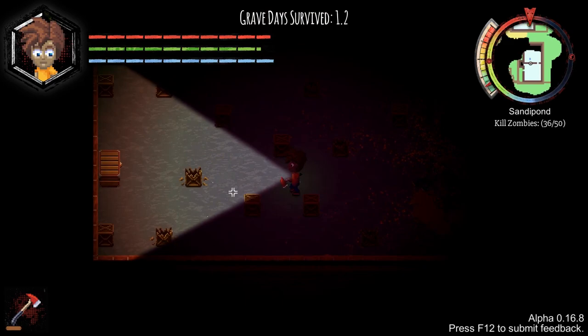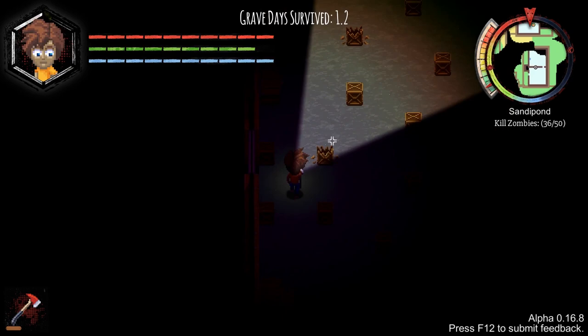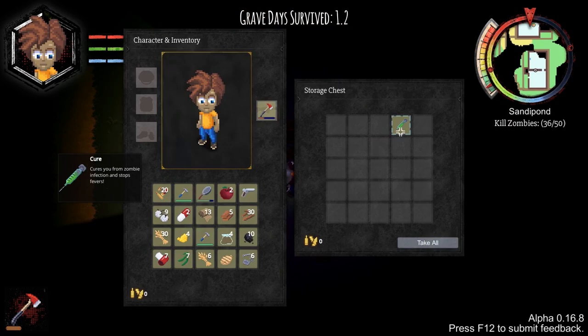Plus another chest. Breatharian guide lets you go longer without getting hungry - I'll double-click that to learn it. So I'm slowly but surely levelling up. There's also a cure that cures you from zombie infection and stops fevers. I'm getting the good stuff.